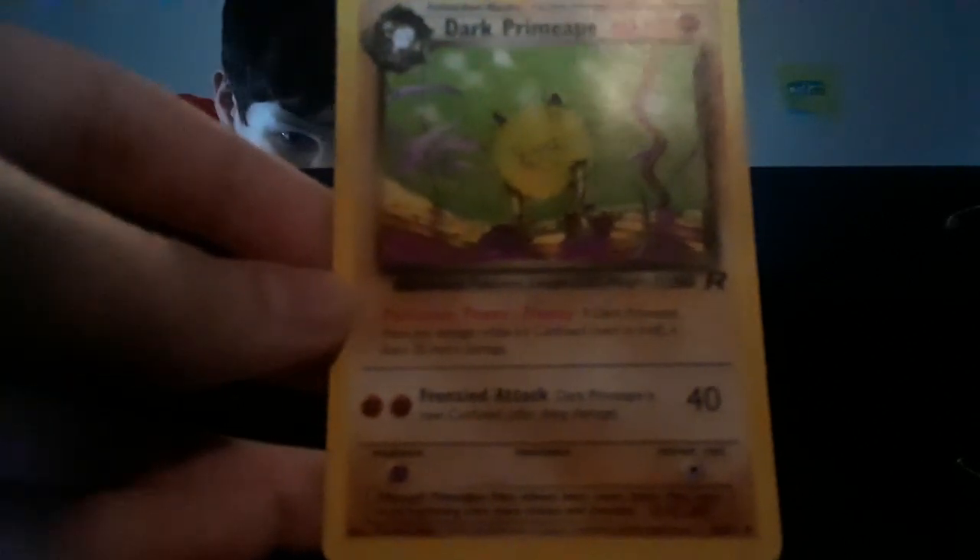For our second card today is a Dark Primeape, which evolves from Mankey. It is 60 HP, Fighting Pokemon — Pig Monkey Pokemon. Stands three feet three inches and weighs 71 pounds. Pokemon Power: Frenzy — if Dark Primeape does any damage while it is confused, even to itself, it does 30 more damage. Frenzied Attack: Dark Primeape is now confused after doing 40 damage.